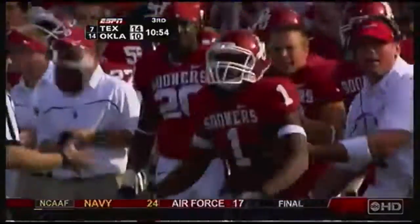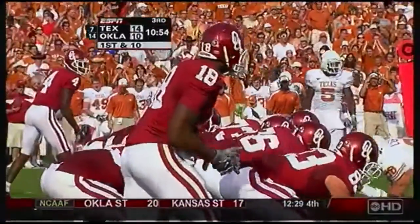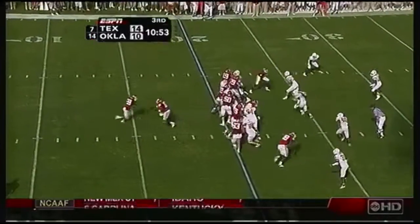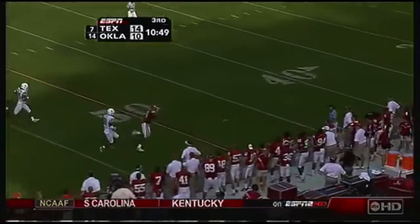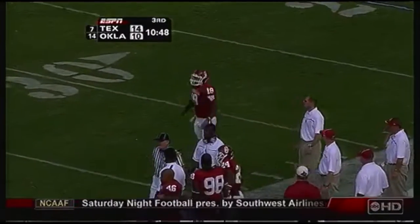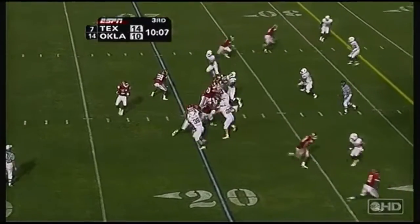He's going to be out of bounds at the 22, but I think it's enough for the first down on third and ten. First and ten out of the 22, a little breathing room for the Sooners. Play fake, the bootleg and the throw — Gresham just about had it. Had he caught it he'd have been gone. The freshman tight end with a big play. Third and eight, they trail by four with 10:08 remaining in the third quarter.